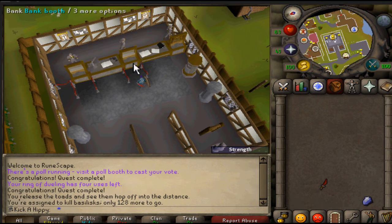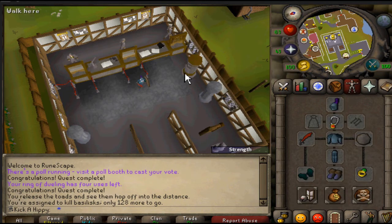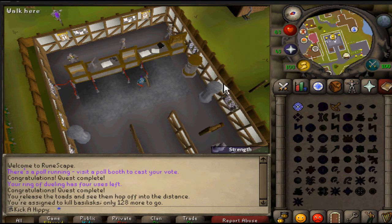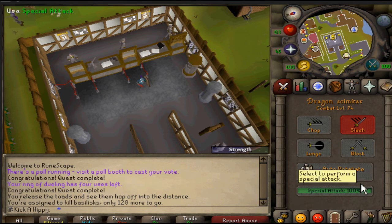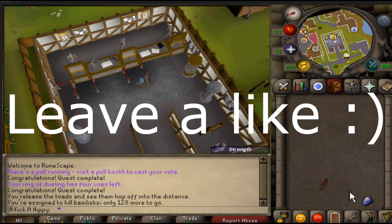I'll flash them all on screen now: F1 for inventory, F2 for equipment, F3 for prayer, F4 for magic, and F5 for your combat tab. I hope you guys enjoyed — now you know. As always, have a great day and peace.